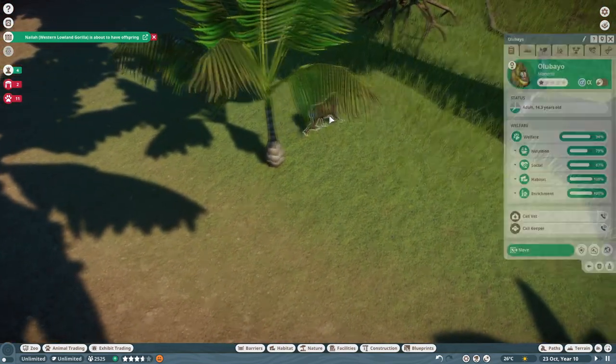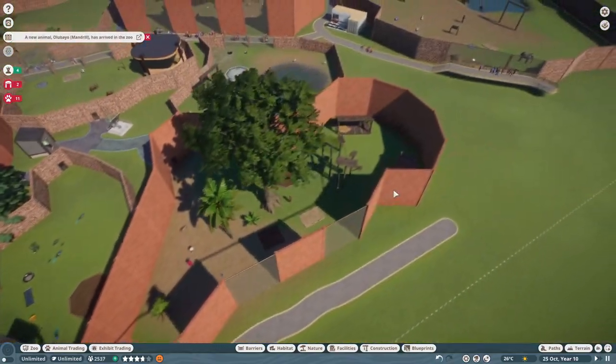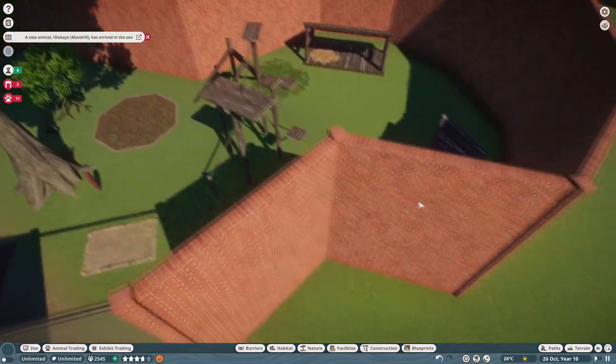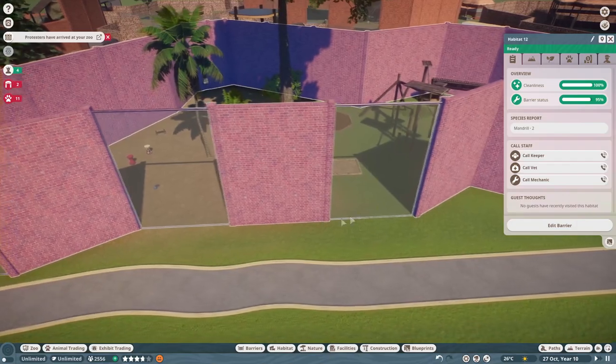Let's take a look at our mandrill over here. That's all happiness across the board. Why do we have happiness across the board? First of all, the walls. They can't be climbable because monkeys are going to climb — I mean, that's obvious. They're about 9.9 meters high.